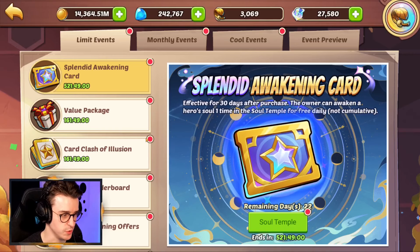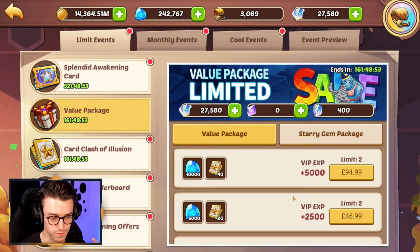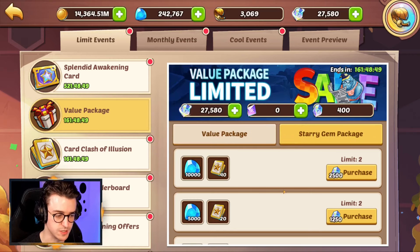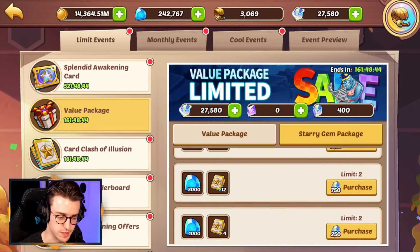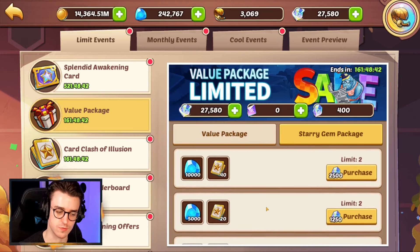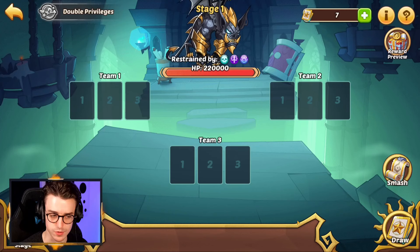We've got some cool events here. If you bought the Splendid Awakening card, that's available for you to keep using — don't forget to use it every day. More importantly, we've got our value packages offering gems and enchanted cards. You might be wondering, especially as a free-to-play player, whether you should be using your contract story gems on this. We need to take a look at the rest of the event before making that decision.